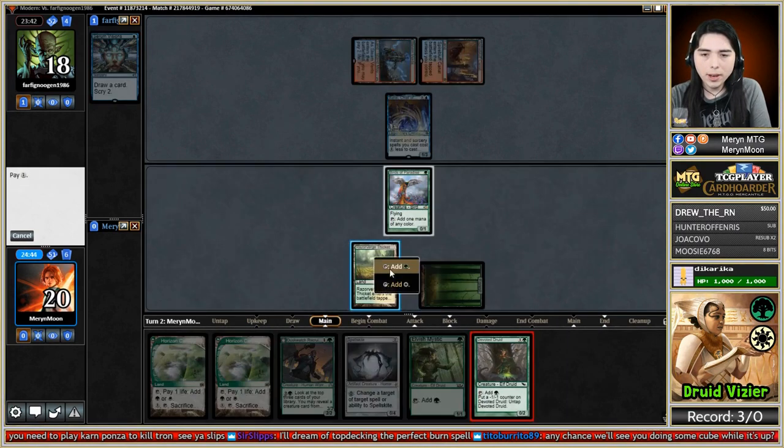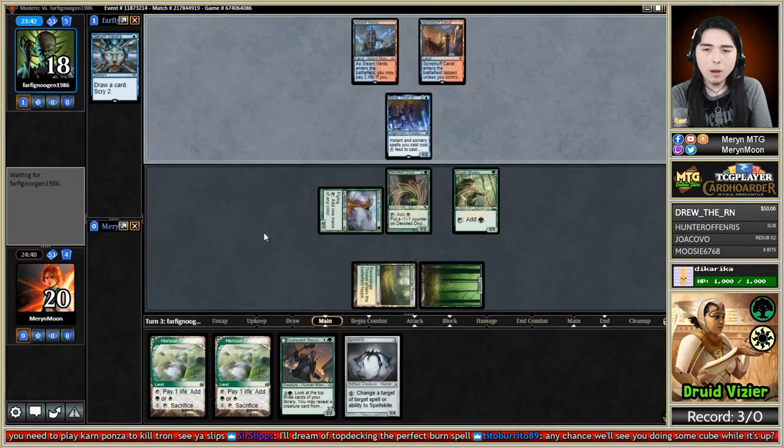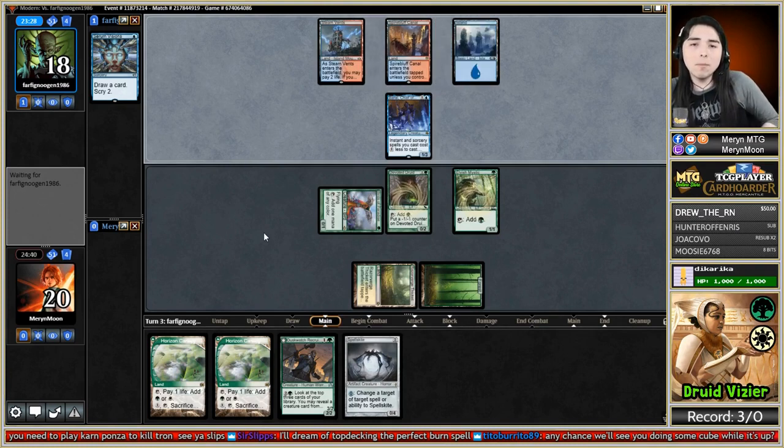There's our Devoted Druid. We can go off next turn if our opponent doesn't go off here, but that's asking a lot because it's Storm. Once Storm untaps with Baral freely, they usually go off. I'm F6-ing here - let's see if they're about to combo off. I don't think I've ever seen Storm untap with Baral and not win. Four cards in hand - as long as one of them's Gifts and one's a ritual or a mana Morphose, they've got it.